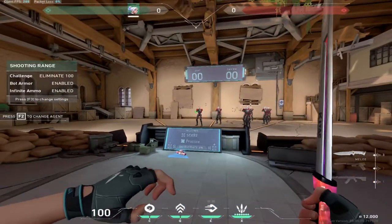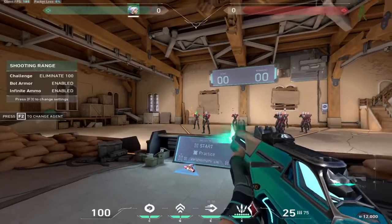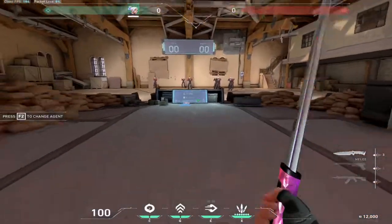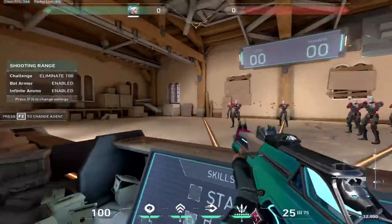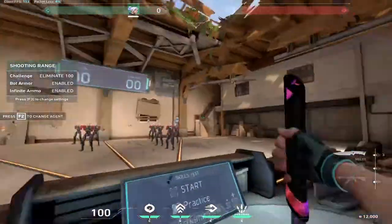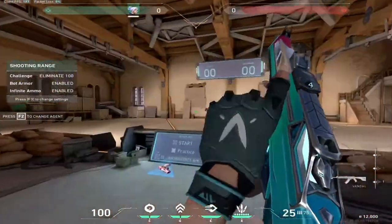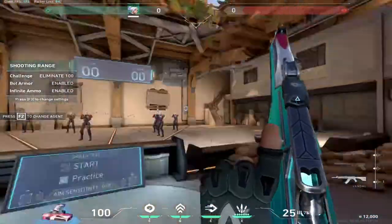For the first hundred kills, I burst — burst to get around 3 kills at a time, like natural kills. So first I go for bursting, then I go for sprays. After that, I go for spray transfers from one enemy to another enemy.